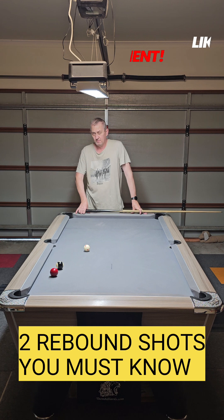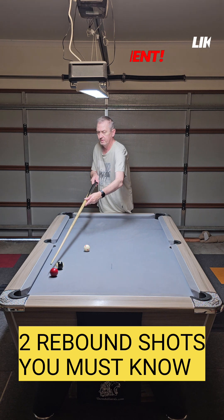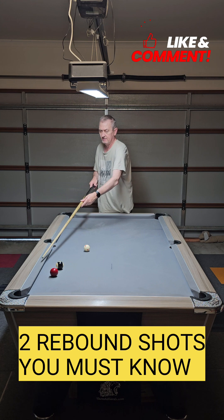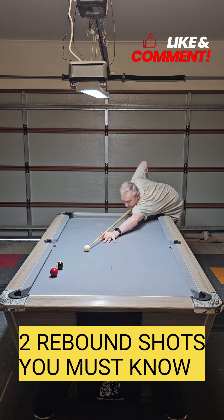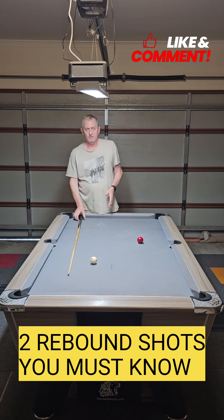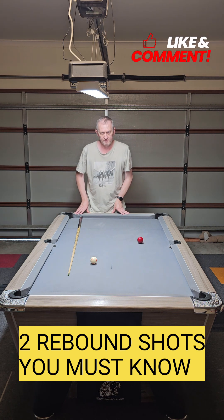Let me teach you a must-know shot — put this one in the books. Don't forget to like and follow my channel. You've got to hit the black into the right-hand side of the red, rebound off it, and go into the corner. As you can see, you can't double it because the red's in the way, so you need to learn how to play this shot — it's called a rebound double. They come in very handy. Just like that — a very handy shot that can win you a lot of frames. Any questions, let me know in the comments section and we'll see you soon.